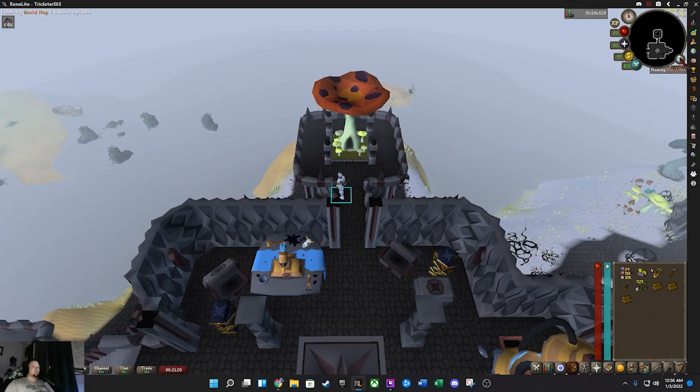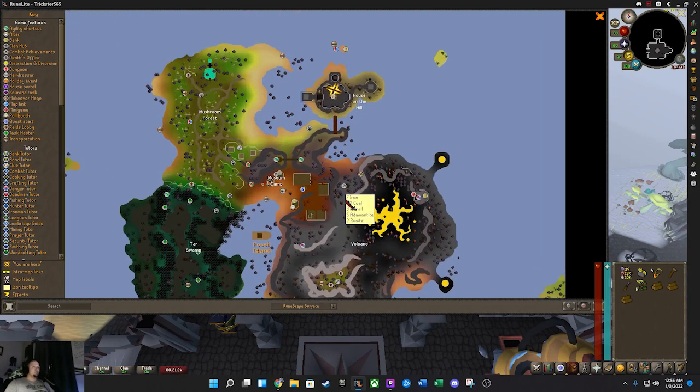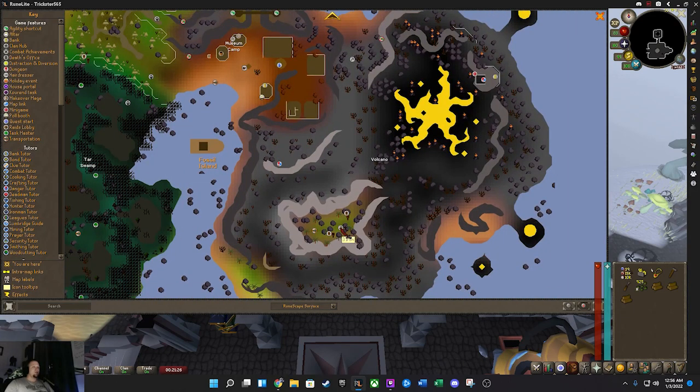You can teleport around the island using these magic mushrooms, and that will get you everywhere you need to go. First of all, we can use the magic mushroom to get down here to your first two birdhouses — one, two. It will teleport you right here to this mush tree.